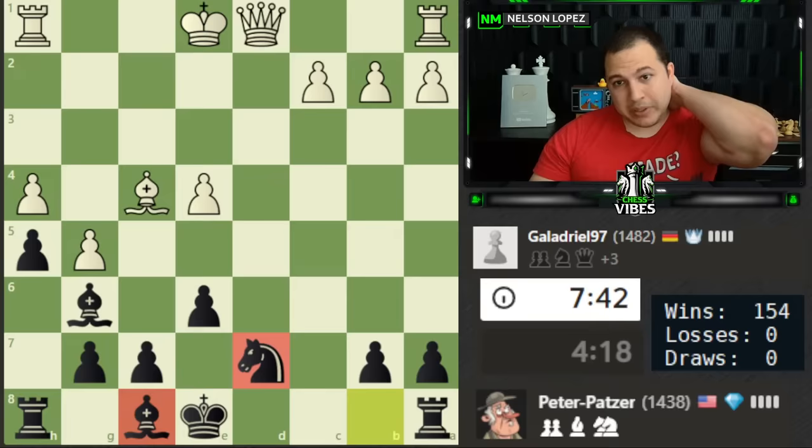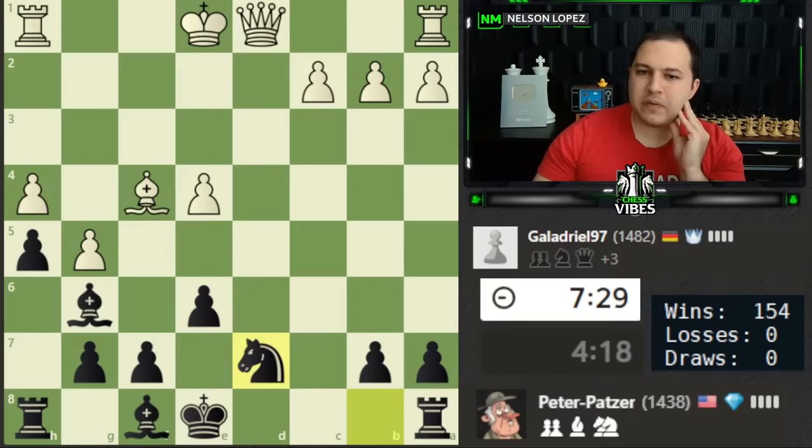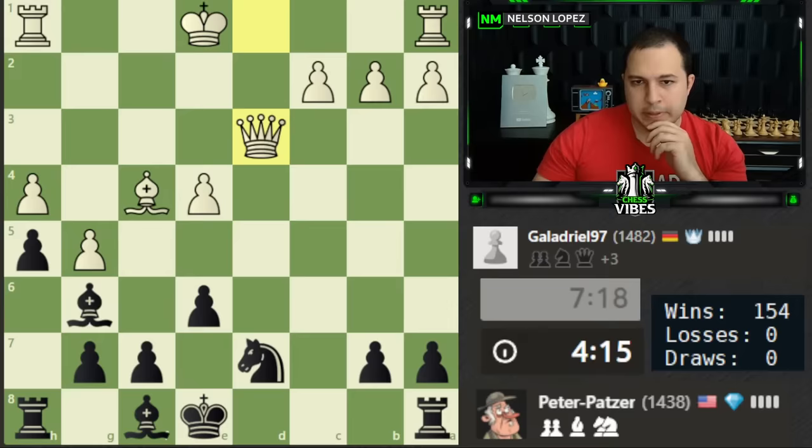We have a knight and bishop for the queen. If we're able to get this out and castle, it's still going to be tricky for white to win. Yes, the queen is better, but if we don't give them any targets, sometimes it can be difficult for the queen to figure out what to do. Let's see if we can do that. Queen to d3. We have to get this guy out and castle really quickly before we get into trouble.